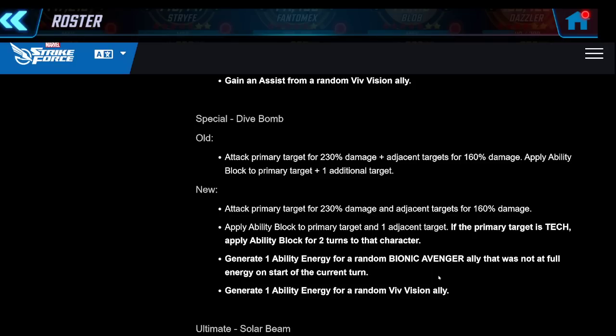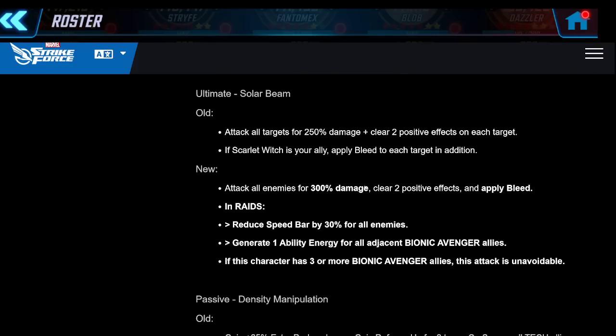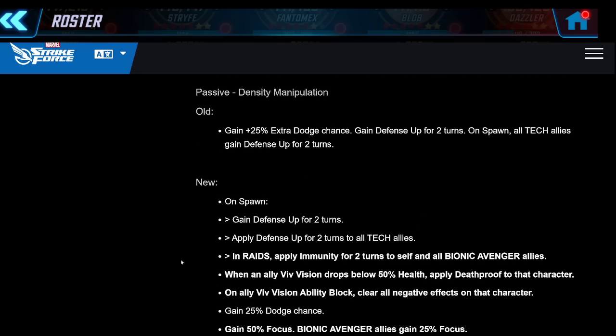One thing that's going to happen a lot with this team is characters getting capped on ability energy all the time, particularly characters in the middle positions who are adjacent to two allies and getting a lot of ability energy. This smart ability generation smooths that out. On Vision's ultimate he clears two positive effects from all enemies, applies bleed, and in raids reduces speed bar by 30% for all enemies - that's huge - plus one ability energy for adjacent Bionic Avenger allies. He also applies defense up for two turns to all tech allies on spawn.